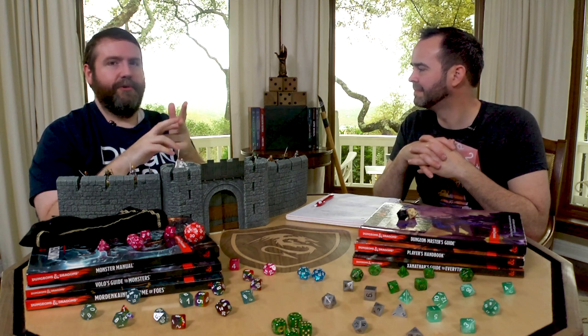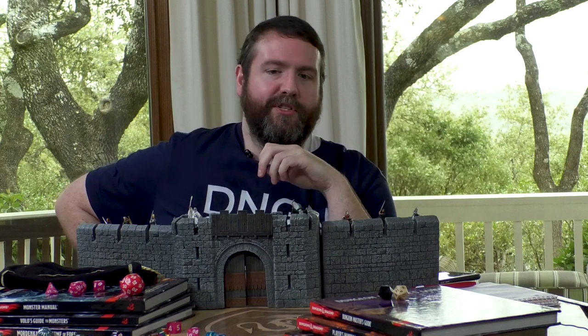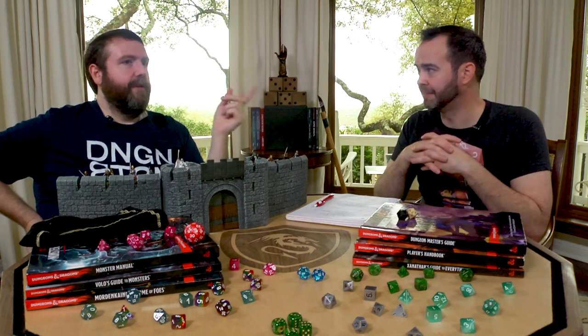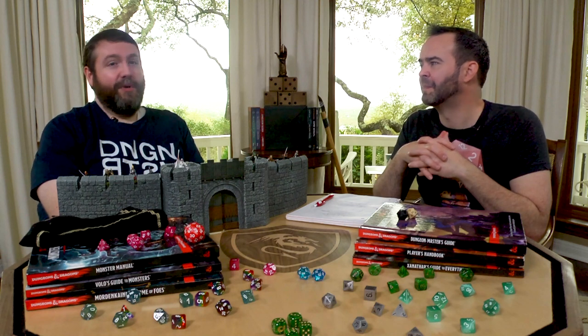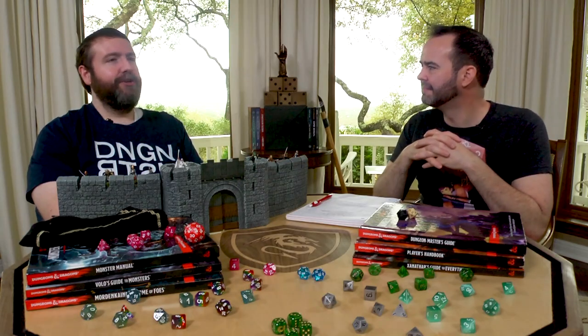Number three is Readied Actions — don't forget them. Ready an action to ranged attack anyone attempting to heal, or trigger a trap the party might be near. Number four is Divide and Conquer. If you can, split the party. Wall spells are great for this — wall of force, wall of fire, wall of stone. A pit trap that brings them to another level, a sliding door, a spinning room. You can split their priorities by having part of your force threaten something they care about, forcing them to choose — maybe split the party. Take one of the player's loved ones hostage so the fighter runs in.